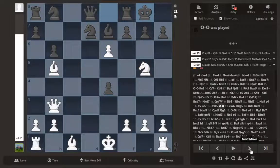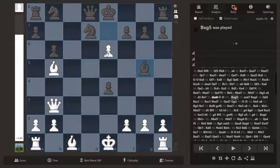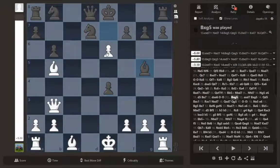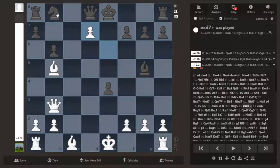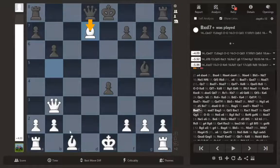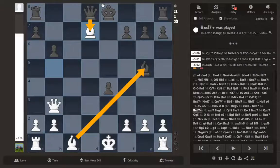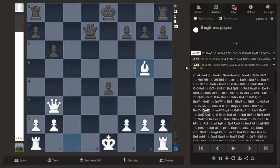I didn't analyze the takes line — it just seems too risky. But let's try: if he takes here we take the knight. I wonder if we take on f or d5. Bishop captures g5 is an option. I'll play e captures d7 check, after knight d7 we'll capture, because if queen captures we have bishop captures g5. He just goes for it, lets go of the piece — very interesting. I honestly wouldn't have expected that.